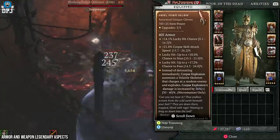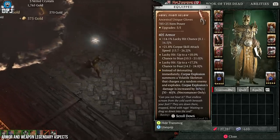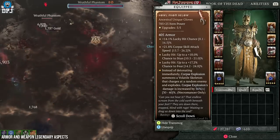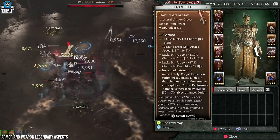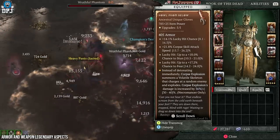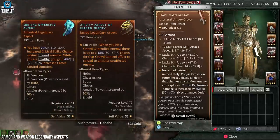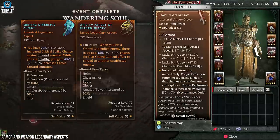My gauntlets are the necromancer unique Howl from Below — these are utterly unreal and add many levels to this build. The stats are perfect with that corpse attack speed, and the aspect means that instead of detonating Corpse Explosion, it summons a volatile skeleton that charges at a random enemy and explodes, with Corpse Explosion damage increased by a percentage. This adds the ability to stand in your current spot and not worry about where corpses are on the battlefield — they act like homing missiles, adding a damage buff that stacks beautifully. There are other aspects you can use until these drop, or ones that add more damage or survivability.